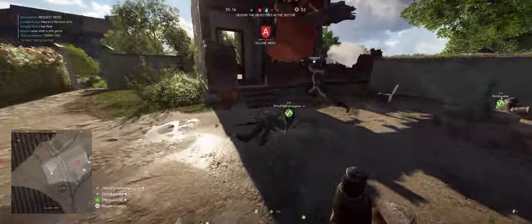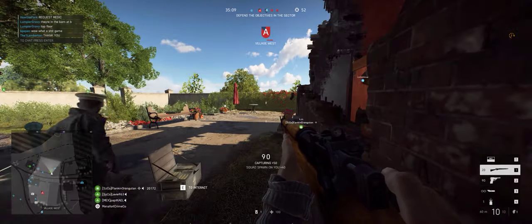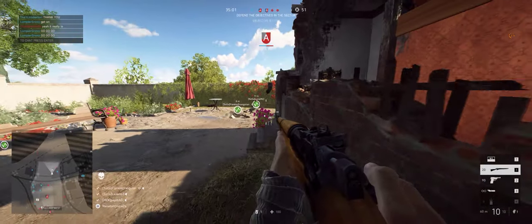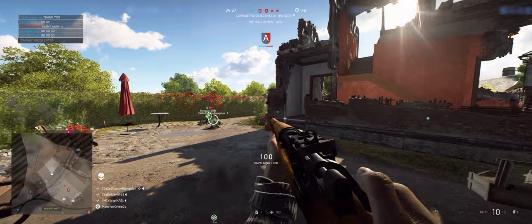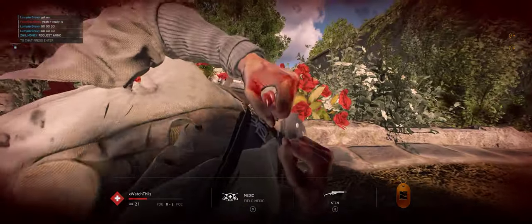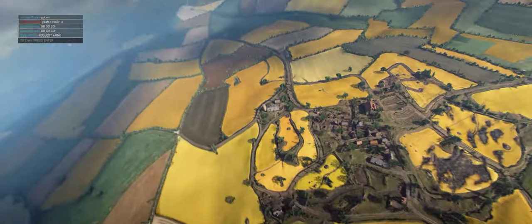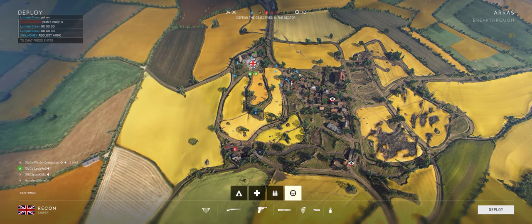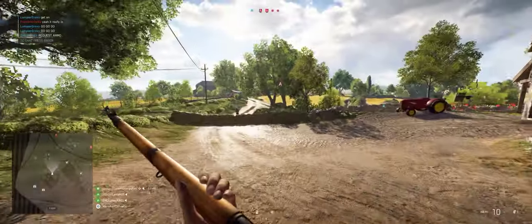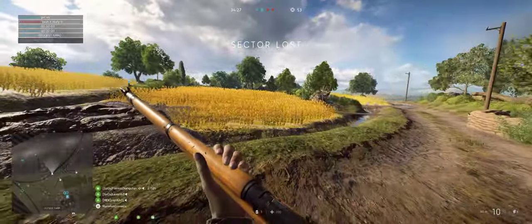They're about to take B. I'm racing to B but I'm not gonna make it. I guess we're taking A. We have lost objective Baker. I'm hit, I need help — my whole squad might get wiped. Now they're taking A too. Two kills in and I'm down — we've lost this sector.